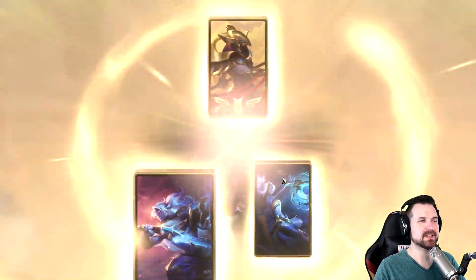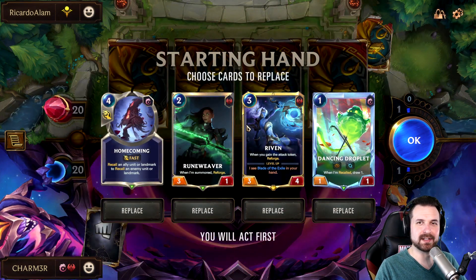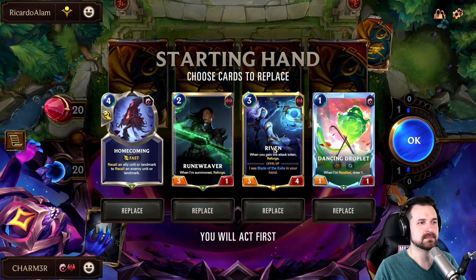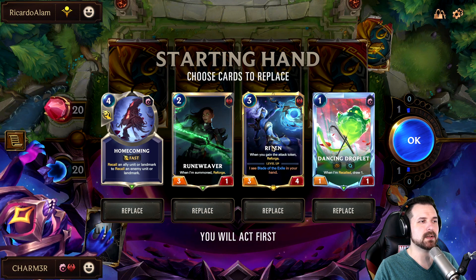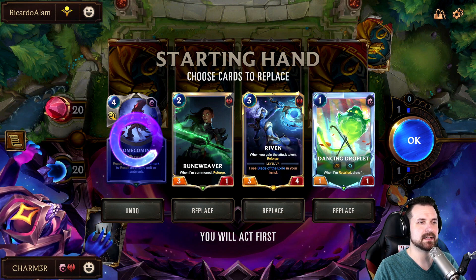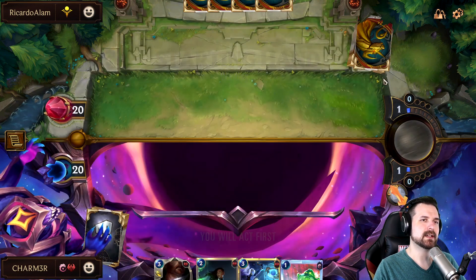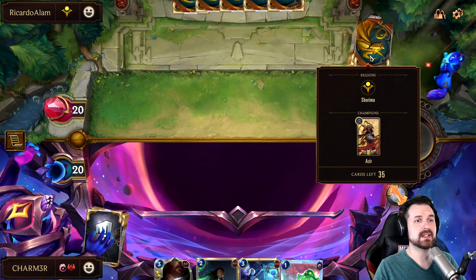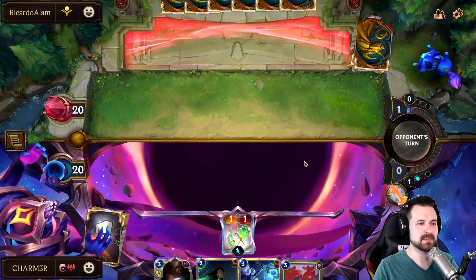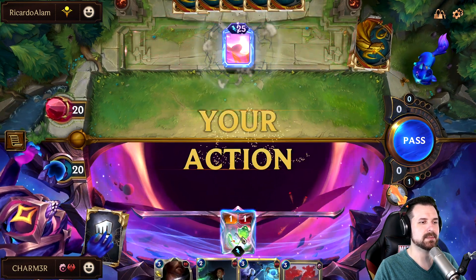Well, this ought to be interesting. This is one of the reasons I kind of enjoy jumping into normals from time to time — you run into decks you don't see on the ladder and it's a lot of fun. We've got our Riven here along with a Runeweaver and a Droplet. I think the Homecoming goes back. We'd love to find a Retreat Return, even though it's not as big of a deal with us attacking on odds here. We find our one-of Monastery, though — that could be a bit fun.